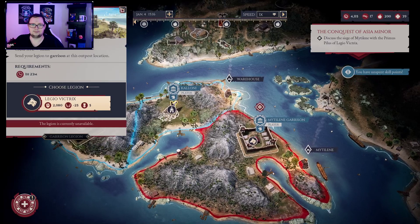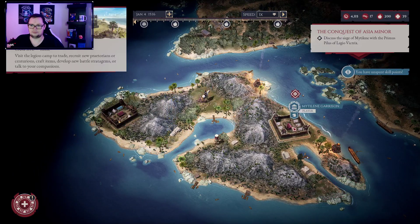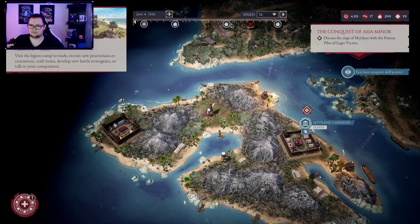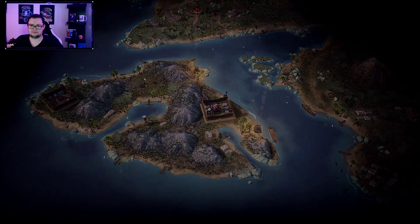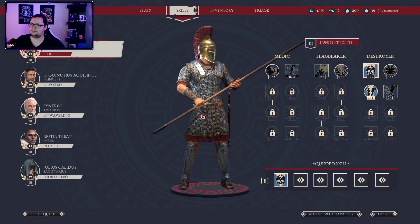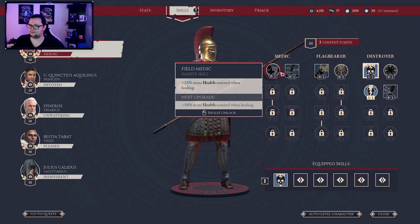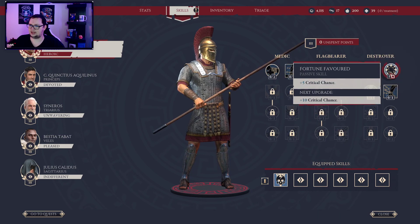Can I move myself? There we go — being wonky there for a second, sorry. Unset skill points. I like the idea of increasing my crit chance, I'm not gonna lie. Yeah, let's do that — crit chance up by five.